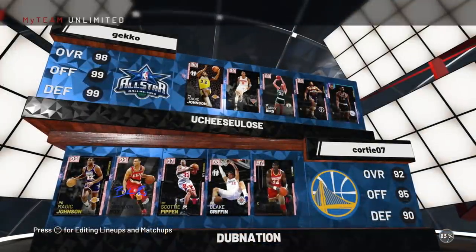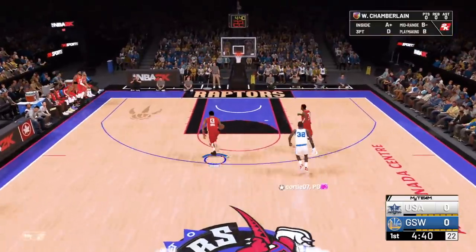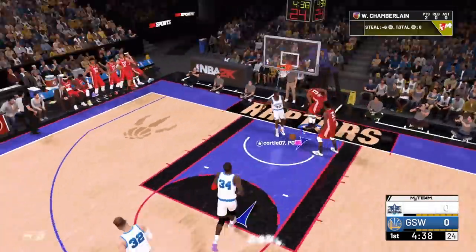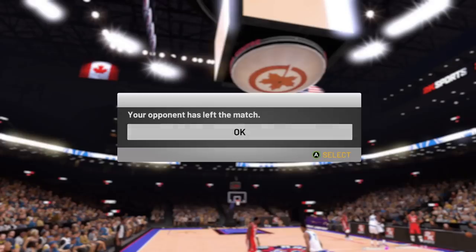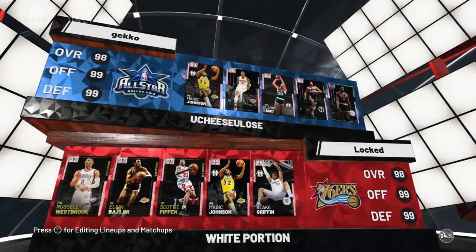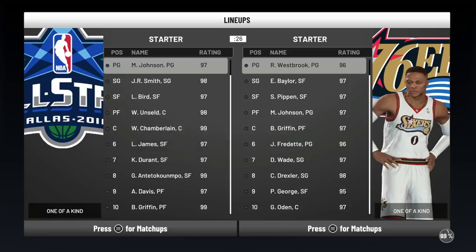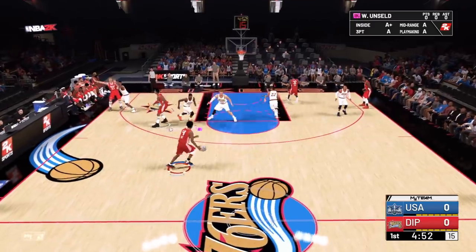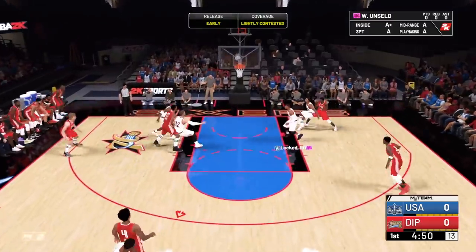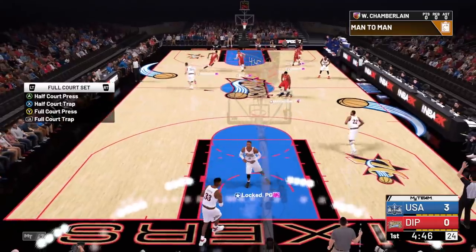We're playing against Magic Johnson, Brandon Roy, Scottie Pippen, Blake Griffin, and Hakeem — so quite a good squad. Straight to the basket — Wilt Chamberlain with the dunk — and it's a rage quit straight away. Okay, now playing against probably a similar-standard team. Wes Unseld knocks down the first three from deep — let's go, already causing the rage pause.